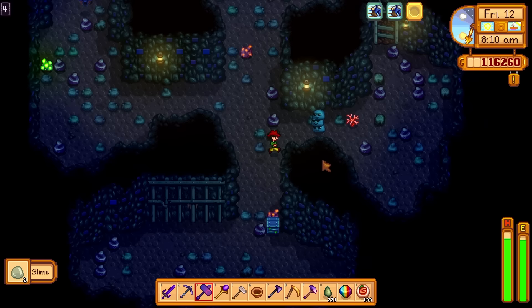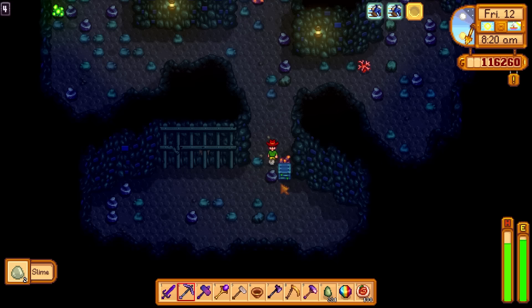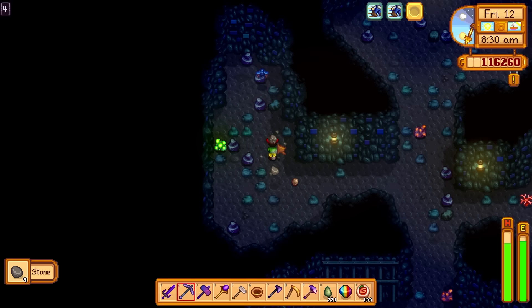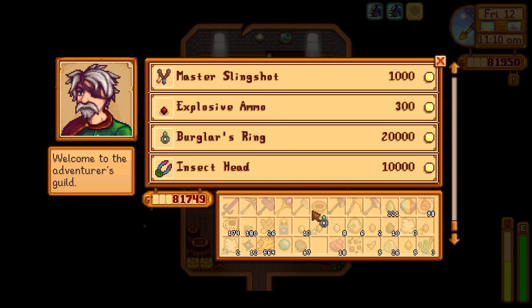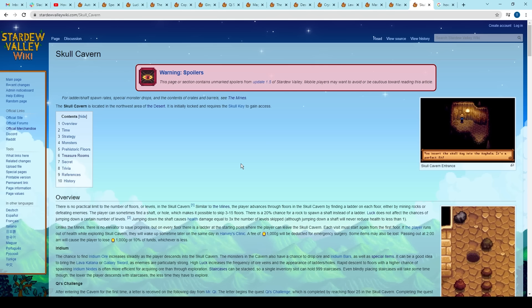That means a whopping 0.044% chance that a crate or barrel will give you one. 1.2% of slimes are special slimes and will drop a special item — combined with the 2% chance, that means a 0.024% chance from a slime. Less than 0.2% of monsters will drop a special item, combined with the 2% chance that it would be an auto petter, equals a 0.004% chance. Using a burglar's ring can effectively double the chance, however the percentage is so low already that I wouldn't recommend anyone doing this.